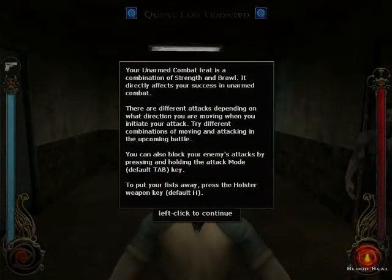Unarmed Feat. Combat Feat is a combination of Strength and Brawl. It directly affects your success in unarmed combat using your big fists. There are different attacks depending on the direction you are moving when you initiate your attack. Try different combinations of moving and attacking in the upcoming battle. You can also block your enemies' attacks by pressing and holding the attack mode TAB key.